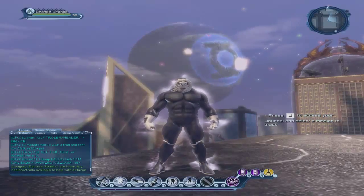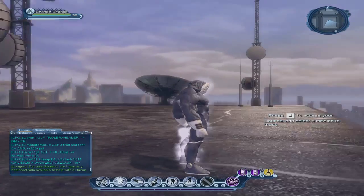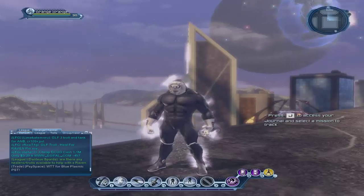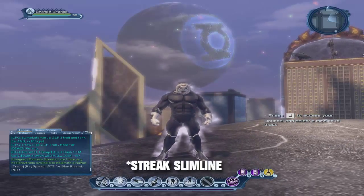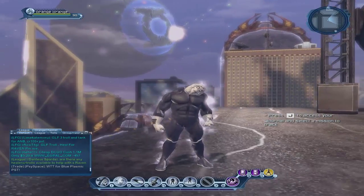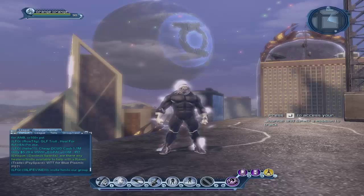Hey guys, Orange here, and today I want to talk about styles. And as you can see, this is my style: the captain called Hood Head, the Bone Daddy, Face Beast, this is the Territory, Slimline Chest, or Reverse Legs, and Hands and Feet are Wastements of Rage.